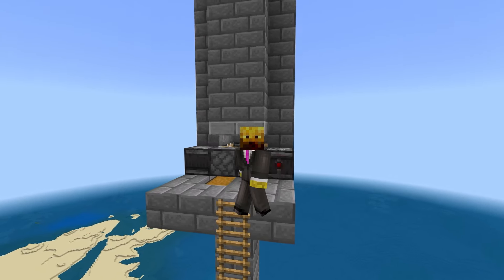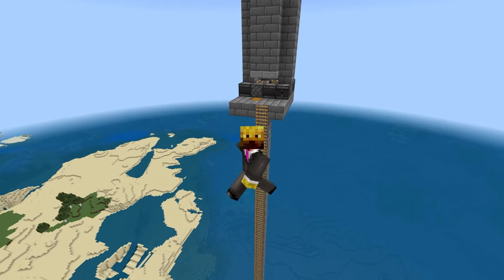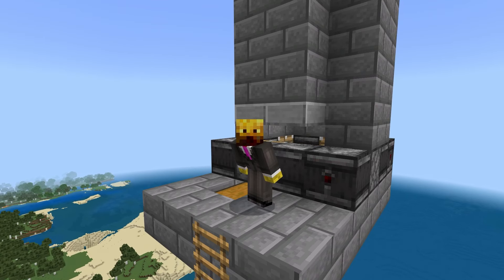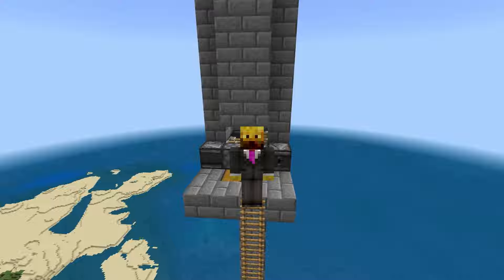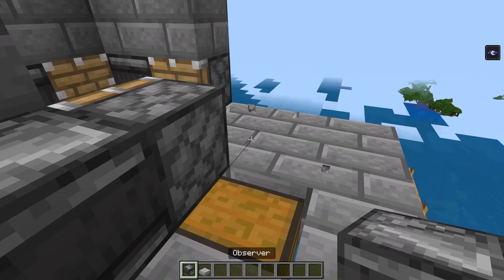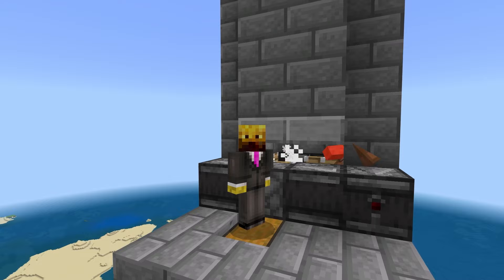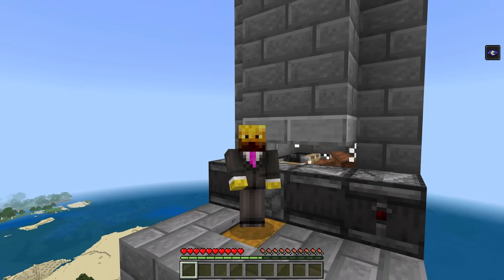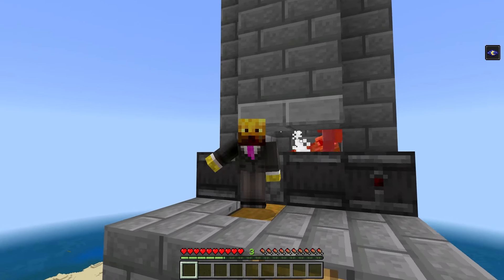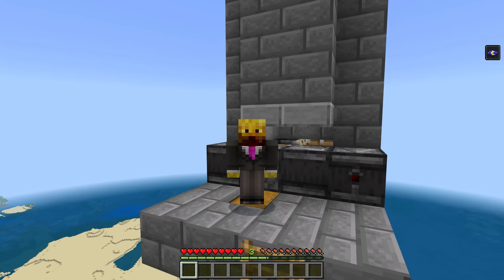A lot of people say different things, but if the farm isn't working, try AFKing here, try AFKing a little bit further away, maybe down, maybe up — whatever works. I find that sitting here causes mobs to fall and I can collect all the XP at the same time. One more quick thing: if you log on and see the pistons are glitching, just break two observers and replace them and the farm will fix itself. As you can see, the mobs are starting to fall down — I'm in survival mode, collecting XP, and drops are going inside the chest. If you've enjoyed this video, please leave a like and subscribe. You can download this world via the first link in the description — I'll catch you guys in the next one.